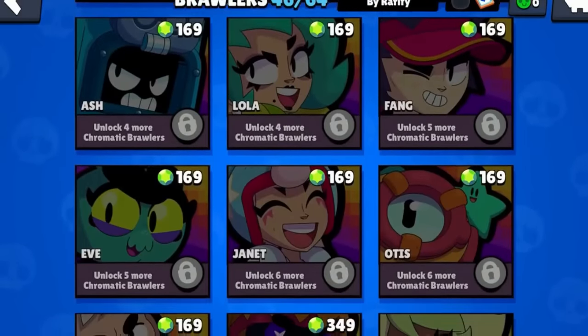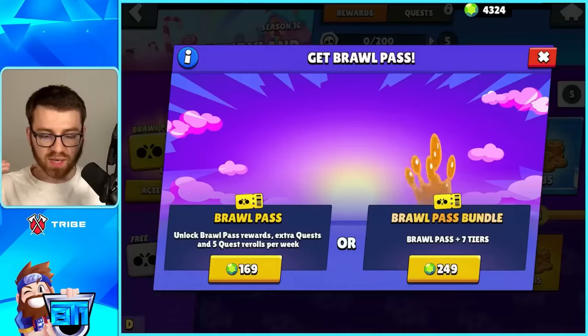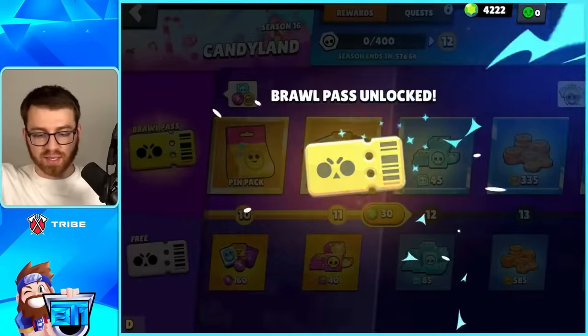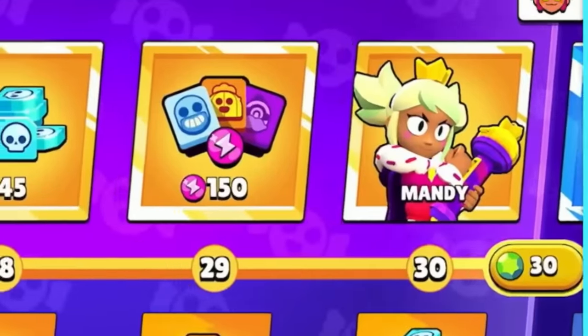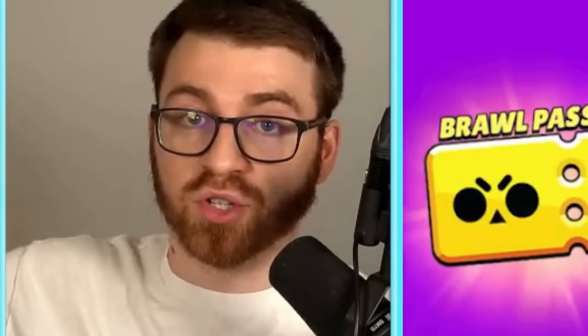Once you unlock them you get Fame, which is basically just for flexing. So about $500 gets you all of the regular brawlers. We still have all the chromatics left, plus a little $200 more because you have to activate the Brawl Pass to get to Tier 30, which gets you a new brawler — Mandy — but she comes out in January.